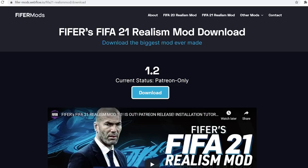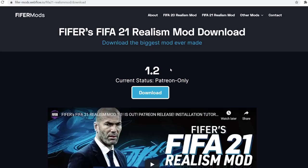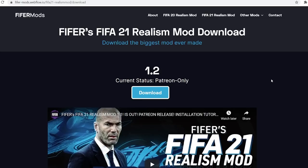You can see version 1.2. If you're watching this in the future, it may be a newer version — I'd recommend going to my channel because there may be a newer install video. It will say current status: patron only. The way the mod works is that for the first seven days of release, only $2+ patrons get early access. If you're not a patron, you'll have to wait seven days. When you go to this page, it will give you a date if it's still patron only, or it will say public.